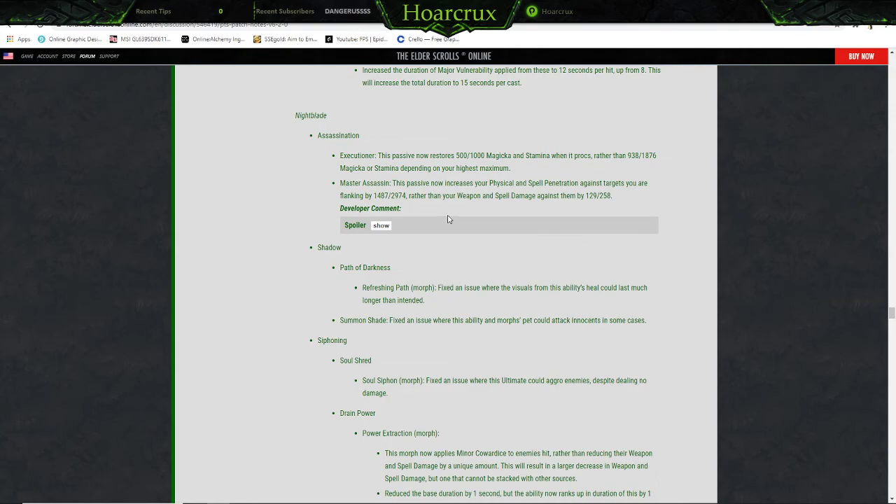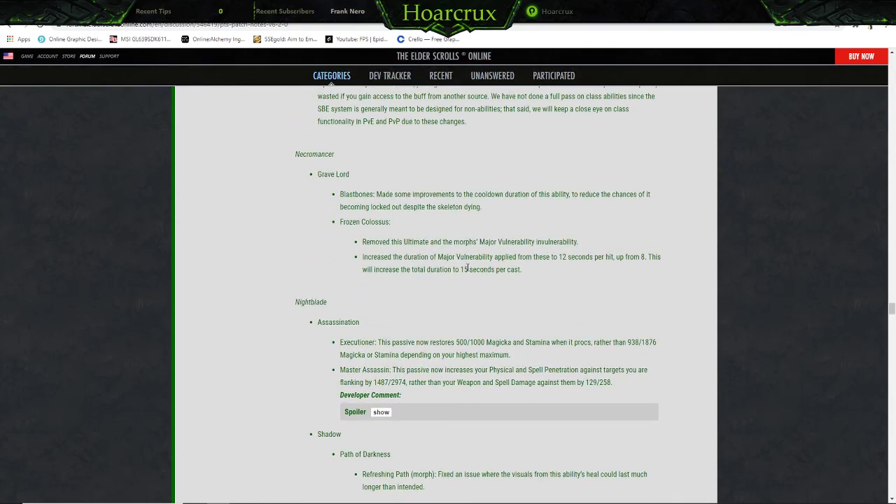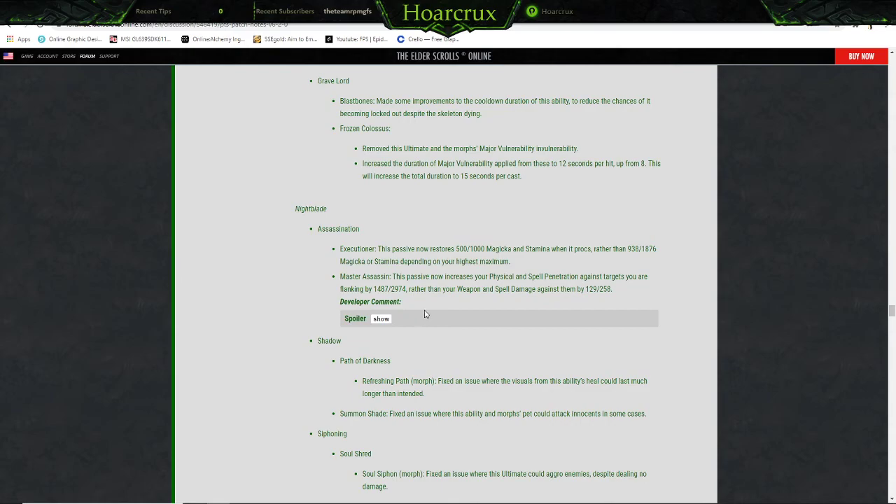Some of these classes I'm not sure about. Necromancer: Grave Lord's Blast Bones — made some improvements to cooldown duration on this ability to reduce the chances of it becoming locked out despite the skeleton dying. Frozen Colossus — removed this ultimate's Minor Vulnerability. Increased the duration of Major Vulnerability applied from these to 12 seconds per hit, up from 8. This will increase the total duration to 15 seconds per cast — okay, that's a little buff.